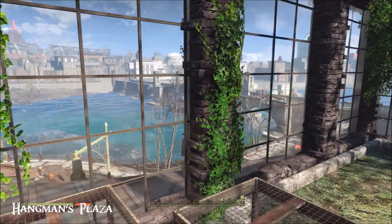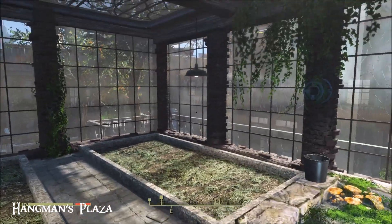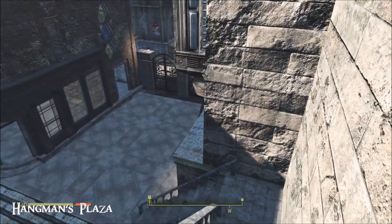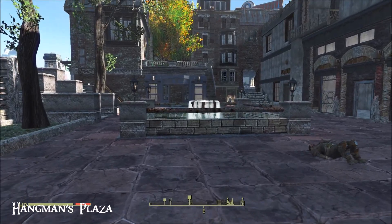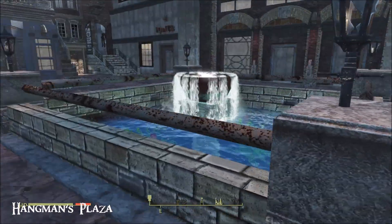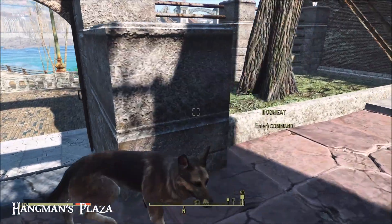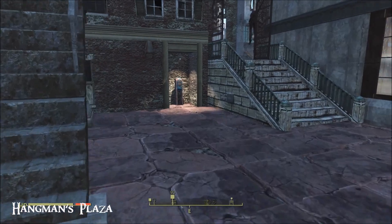Oh my god, the views from in here — this is wonderful, isn't it? I love this, it's right up my street. You can feed your settlers here, there's water, and that's not the only source of water — you don't have to spoil this beautiful area with a nasty old water purifier. There are a couple of subterranean spots I'll show you in a second.